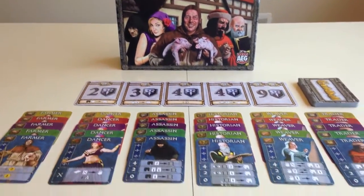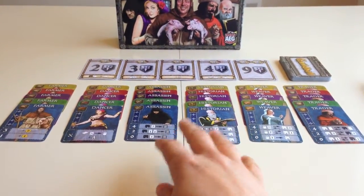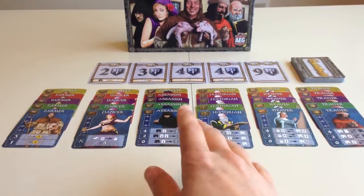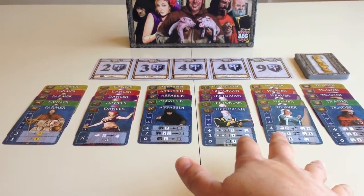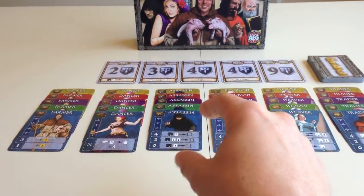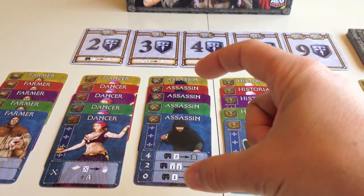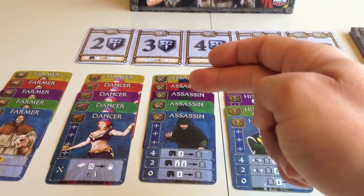In Guildhall there are six different professions and five different colors on these cards. What we're trying to do is create sets, also known as chapters, for each of these guilds which can be turned in for victory points. A set is only completed when there is one of each of the five colors in the game inside that one specific guild.